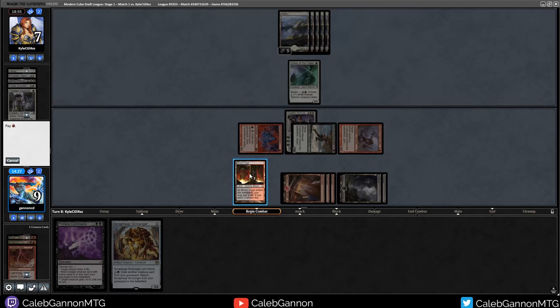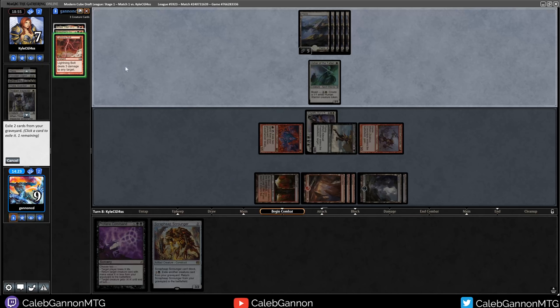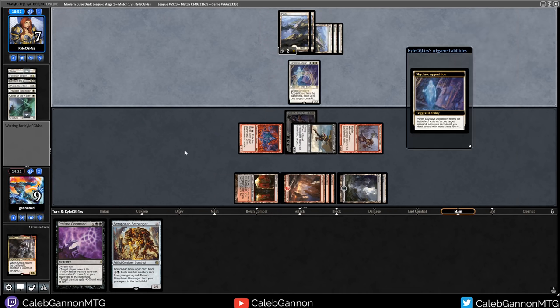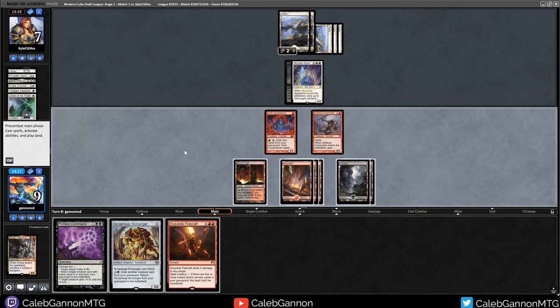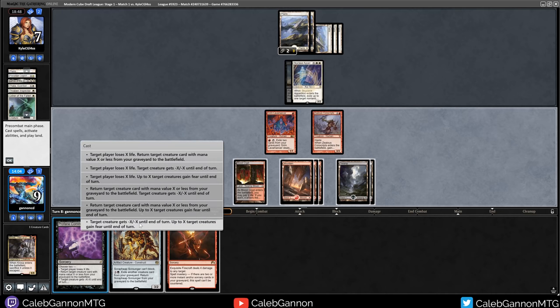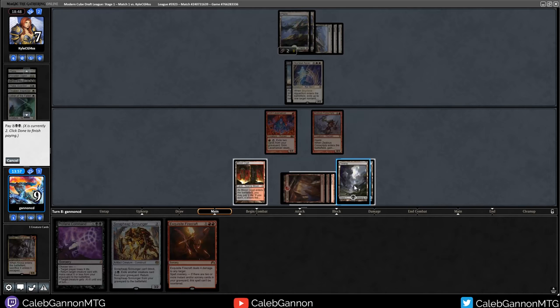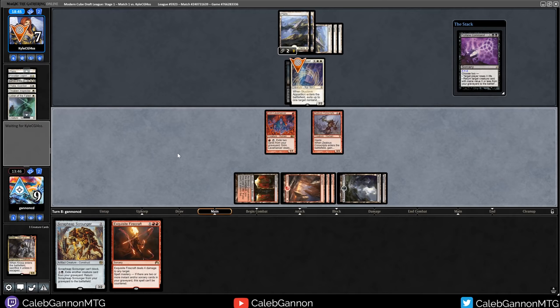If they can kill my Freebooter I could see a world where things go well for them. We can go Firecraft - oh, this is just lethal. Target player loses X life, target creature gets smaller. So they lose a bunch, that gets smaller. They just pay everything. Actually so they lose 3, they go down to 4. Both of these ways are lethal. Alright, see you guys next round.